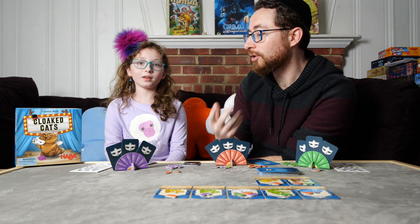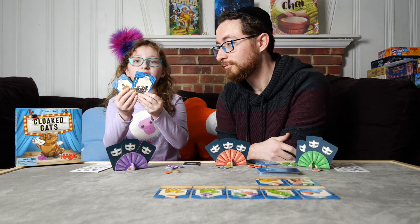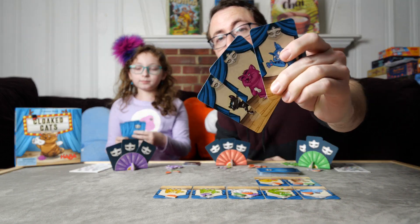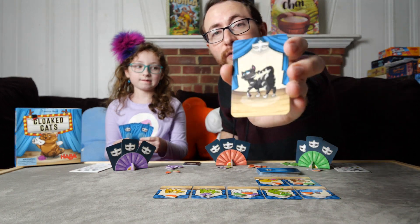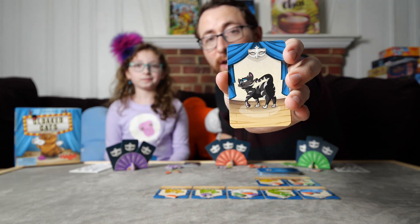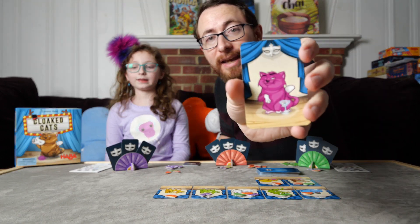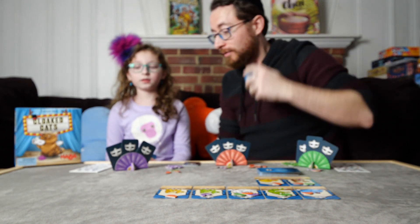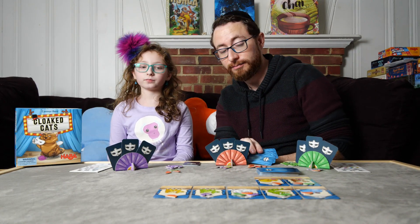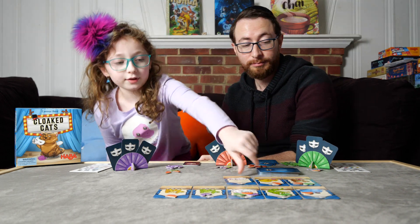But how does your turn play out? What do you do on your turn? First, you take one of your cards. No one knows what your cards are. These cards are all going to be different cats with different configurations of traits. For example, this cat over here is a black cat with stripes and that body shape, versus this cat over here is going to be a pink cat with a champagne glass, no stripes, no spots, and the body shape over there. So on your turn, you're going to play out a cat.